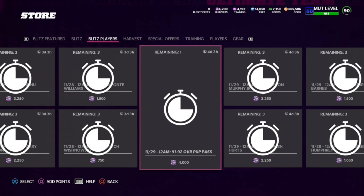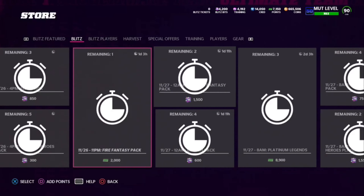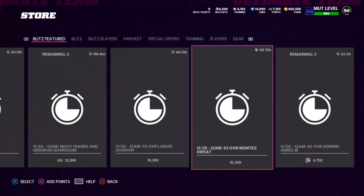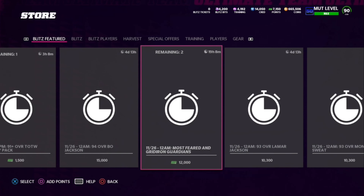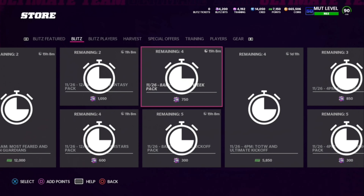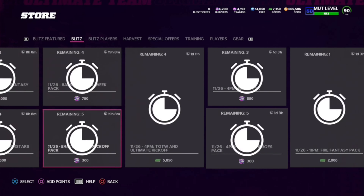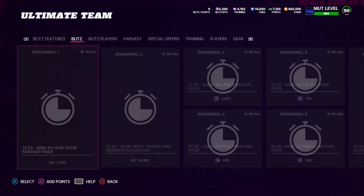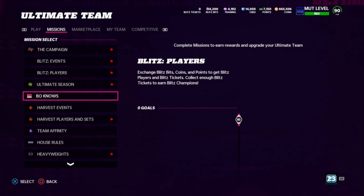Bo Jackson costs 15,000 blitz tickets. Lamar Jackson is 10,300, and Montez Sweat is also listed. Derwin James comes out tonight but won't expire for two days. The All-Pro and Superstars packs expire at 8am Eastern tomorrow. New packs come out at 8am tomorrow as well, and the TOTW fantasy pack comes out at 11pm tonight and is only available for one hour. So three packs release at midnight and one at 11pm.